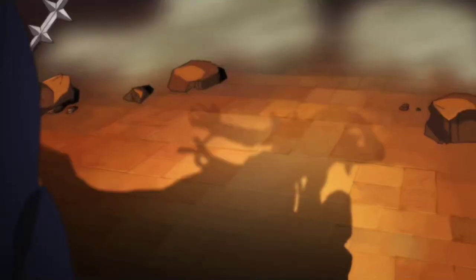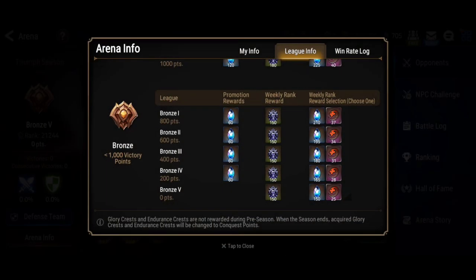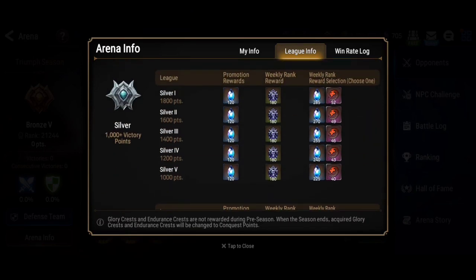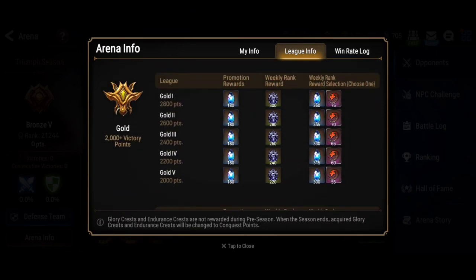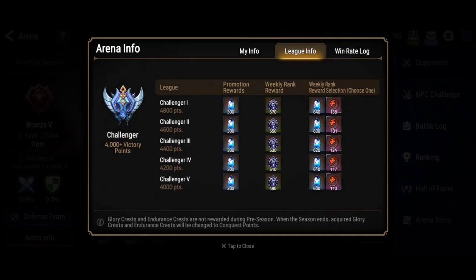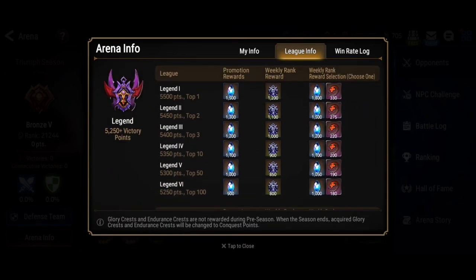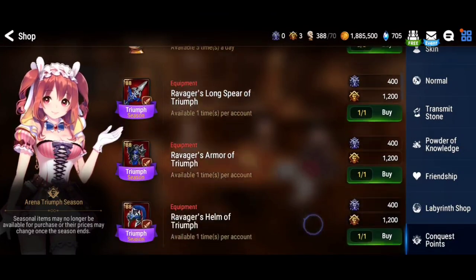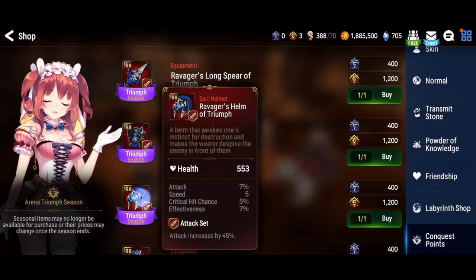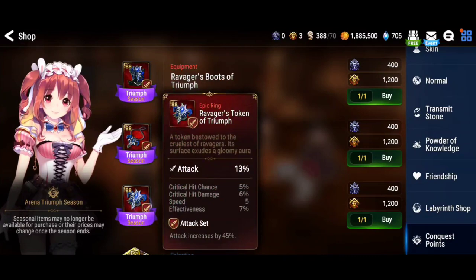Even when you start in this game, you can definitely go and climb in the Arena. I have five accounts as a free-to-play player, and I've tried so many different play styles and team compositions. You can see different ranks you can reach in the Arena, plus a lot of promotion rewards and Skystones. You always pick the Skystones over Mystic Metals because the value is just going to be better.